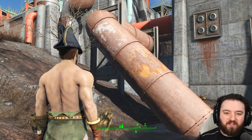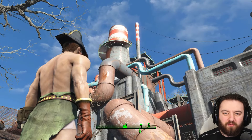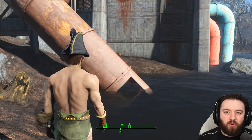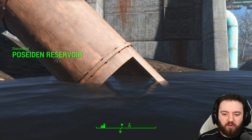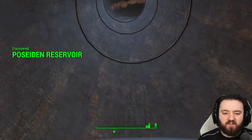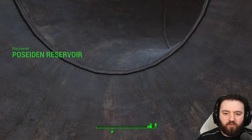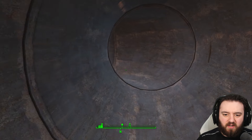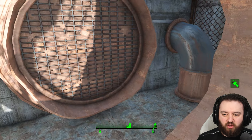Today's episode brings us to the Poseidon Reservoir, located just on the edge of Lake Cockatuit. I'm going to show you all the great items to be found. Usually, you will be sent here when you're doing the quest for Captain Ironsides of the USS Constitution to find a little item at the end of this dungeon.